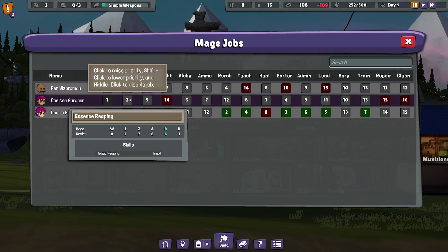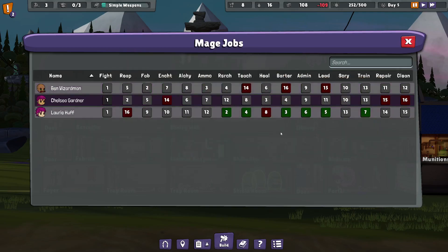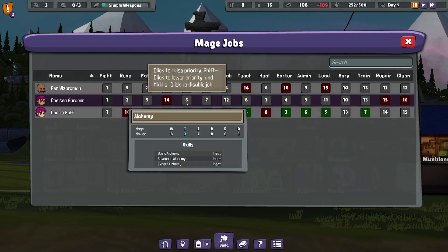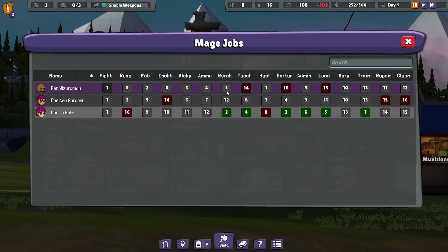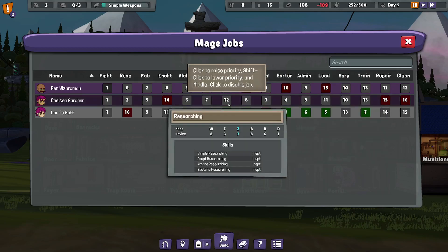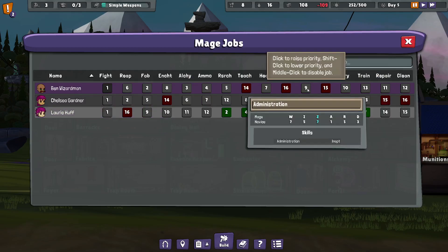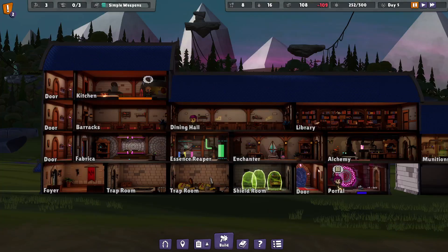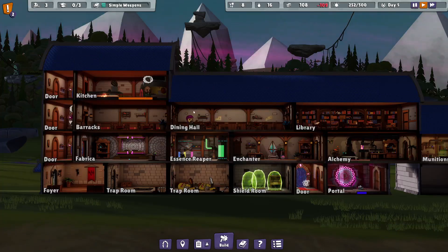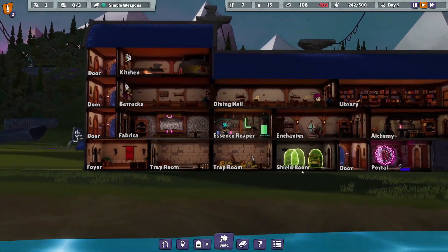This is reaping - is she the best at reaping? She sure is, so that should be her second priority. We got a 2-fabricator. Alchemy we don't have a great wizard at, other than me. Research is Lori's job. Healing, admin - maybe that should be my job too. I think we've set this up okay. I'll check the rest of it off camera - I don't want you guys to watch me make numbers go up and down for 20 minutes straight. That was like 4 minutes, so that's enough as it is.